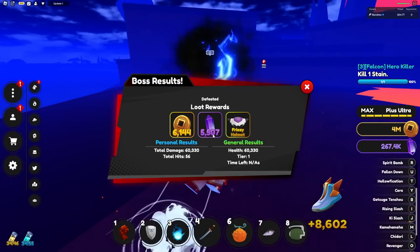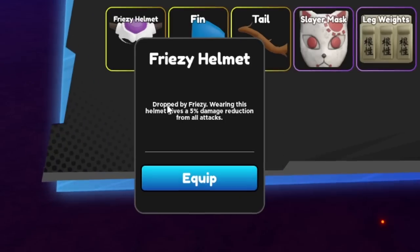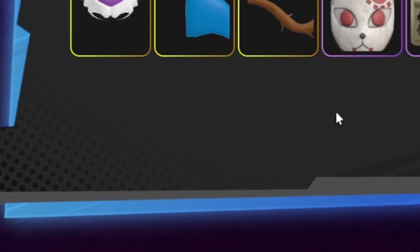We got the Freezy helmet! We got 6,000 yen, 5,500 shikara, and we did get the Freezy helmet. Wearing this helmet gives a 5% damage reduction from all attacks — that's pretty good.